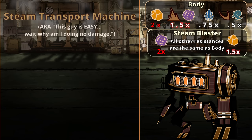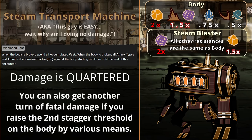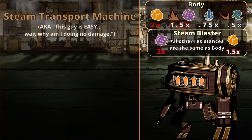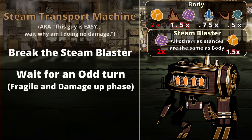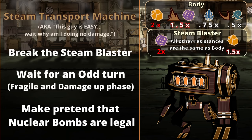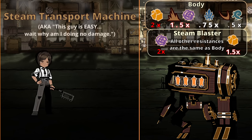Then you want to nuke out as much of his health as possible on his body in one turn. The reason for this is after you break his body, all of his damage type and sin weaknesses become ineffective next turn, meaning you deal a quarter of the damage you normally would for the rest of the fight. So in an ideal world, you break his steam blaster, then wait for an odd turn so he has the fragile from the passive, then hit him with as many Envy nukes as possible — or Sloth nukes, since he is fatal to sloth. But once Olga Otis comes out, she will do very well in this fight, as will Daiichi Rodion.